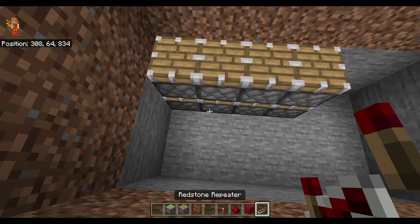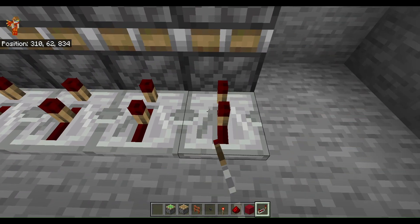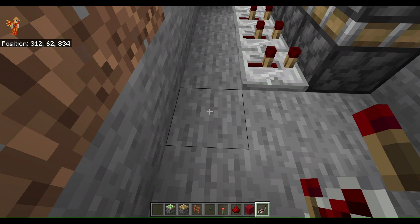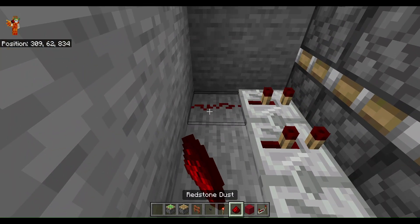Then we're going to put down some redstone repeaters with one click. One redstone repeater here. Red dust.